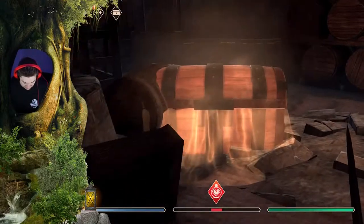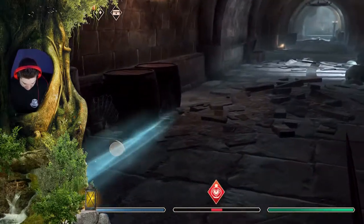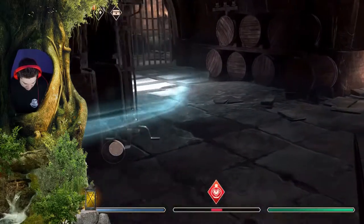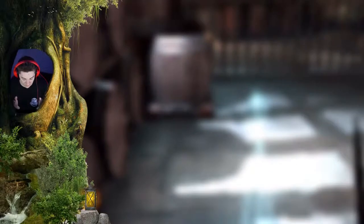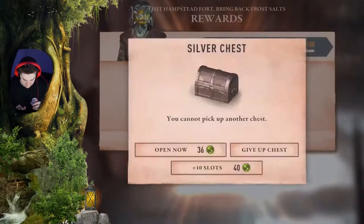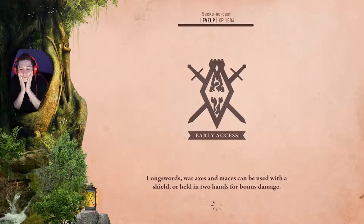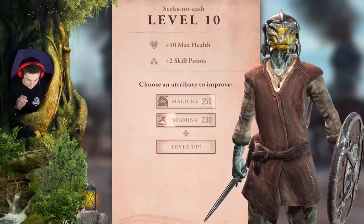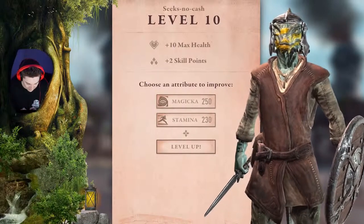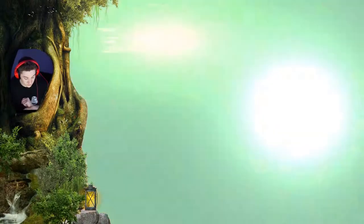Oh wait, there's a chest over here - let's grab that. Let's complete this quest and go back to the main screen. Silver chest - oh no, I almost lost it. There we go - level 10! And yes, you do get two skill points at level 10, I thought so. We also got 10 petty soul gems, which is nice.